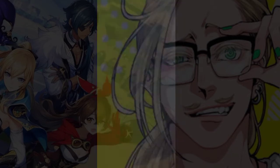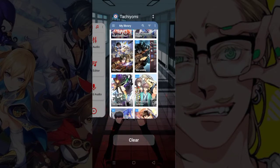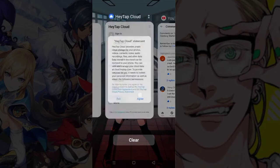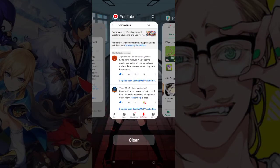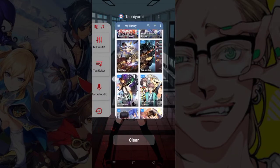First, the easy way. Before you open your game, you can just press here to open the multi-tab screen — it's like the Alt+Tab equivalent for Windows. Either you can swipe up, left, or right to kill apps, or just click 'Clear' to end them all. That's the easier way.